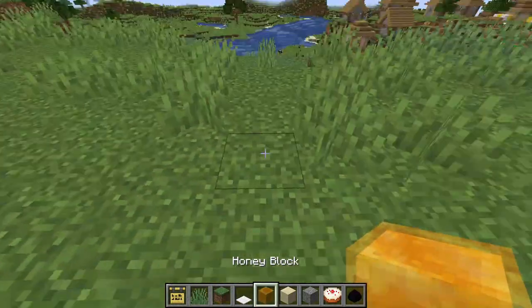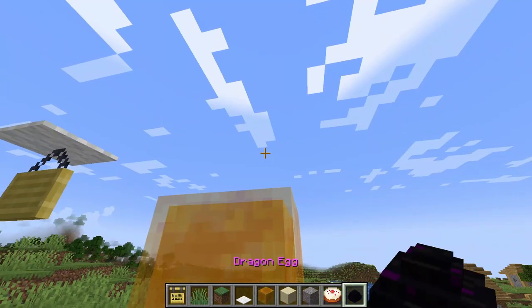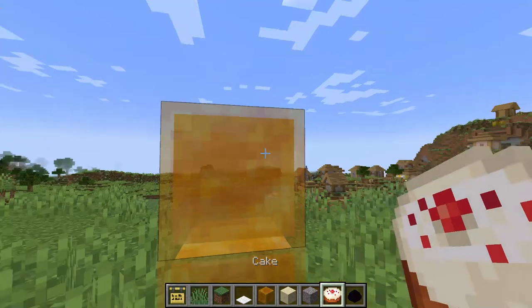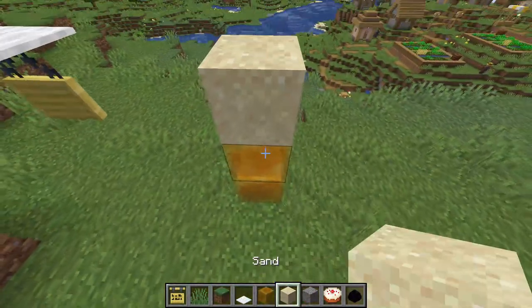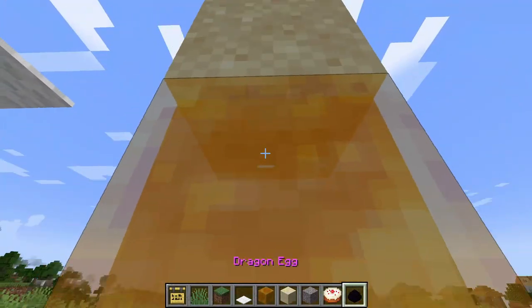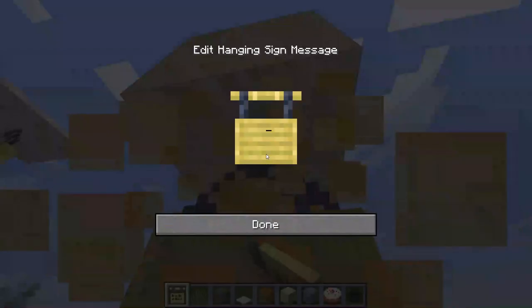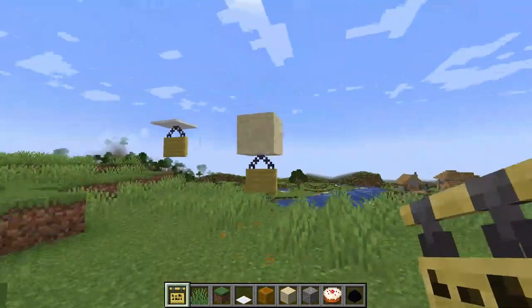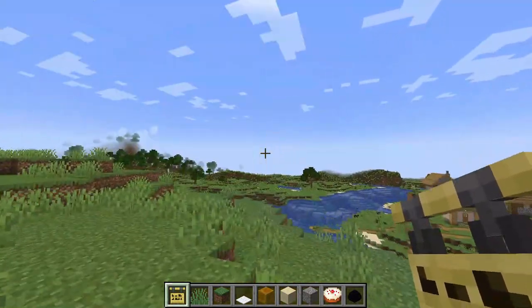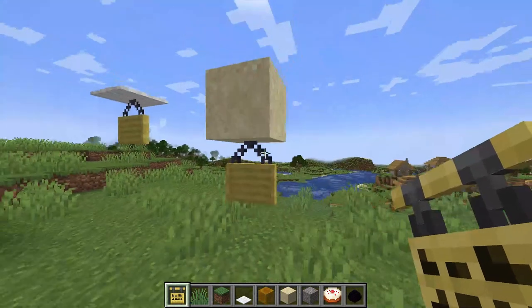If you want to use any falling blocks — let's say sand, gravel, dragon eggs and cake — which can't normally be supported, you have to have support. Just place it up here. As you break the honey block you also place a sign, so you press left and right click at the same time — and there we go, got it. You can only type now because the sign will be there. You have your hanging sign and you can walk right through it as well, so you can have literally floating sand above you. It's pretty cool.